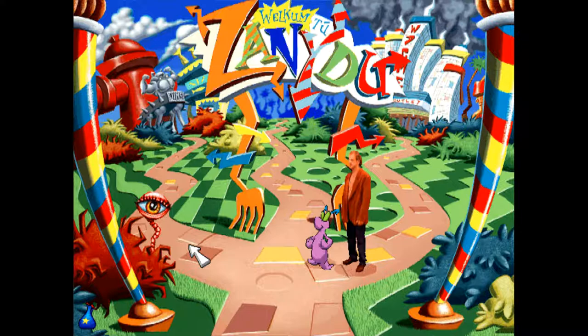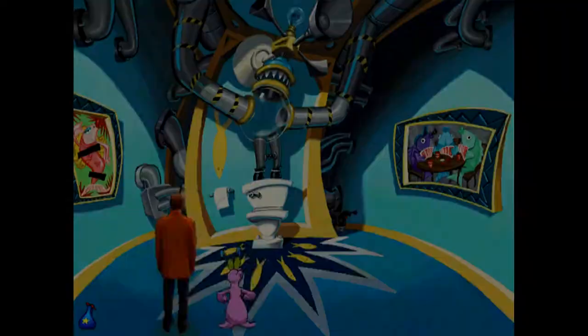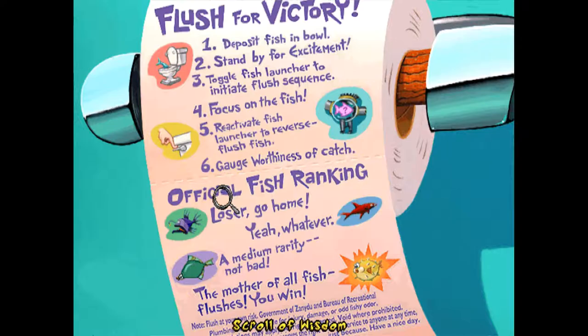So without further ado, let's continue with the rest of the game. Before I ended the last episode, I was wondering where the hell was that one paper thingy about the fish that you can catch here. I just couldn't remember where it was, and it's here - Scroll of Wisdom. Flush for victory. Let's see: deposit fish in bowl, stand by for excitement, tuckle fish launcher to initiate flush sequence, focus on the fish, reactivate fish launcher to reverse flush fish.